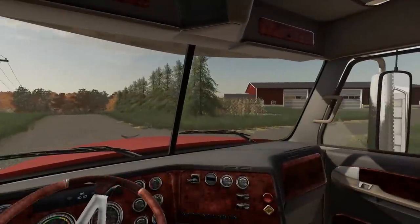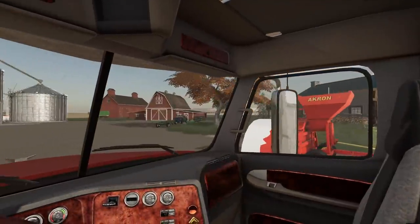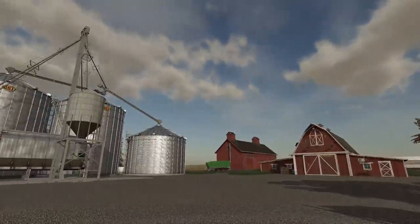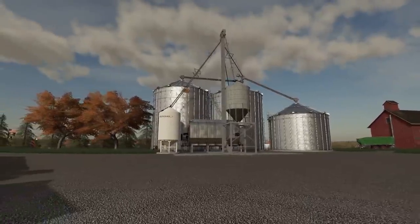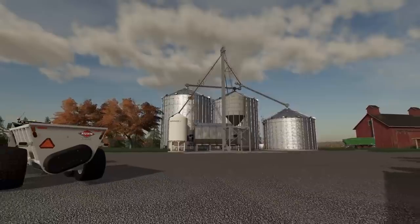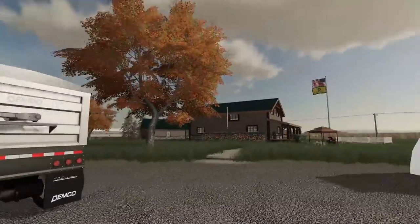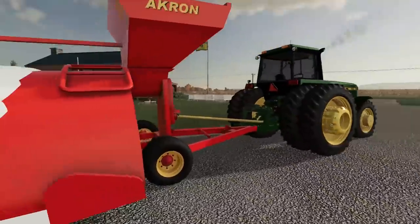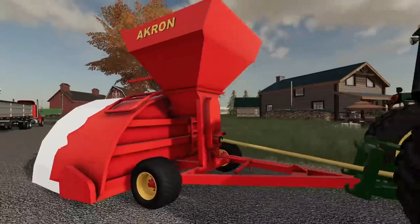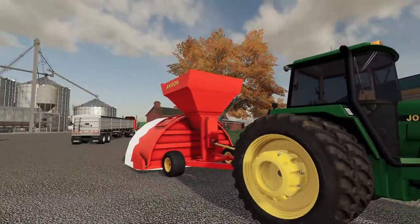It's another early morning here at the squad farm and we've got a few things planned for today. The issue is the silo — we can't put any grain or corn into it right now, we're waiting for someone to come fix it. We picked up a grain bagger this morning and that's what we're going to be loading the corn into so we can get it harvested, because we're pretty well behind.